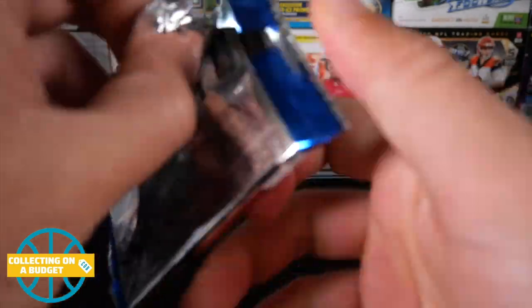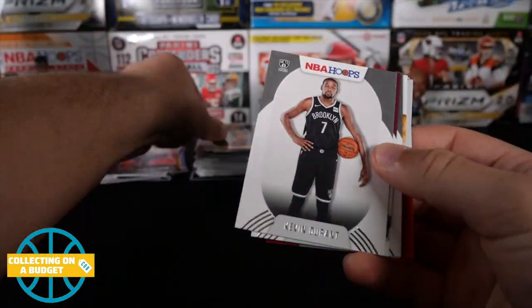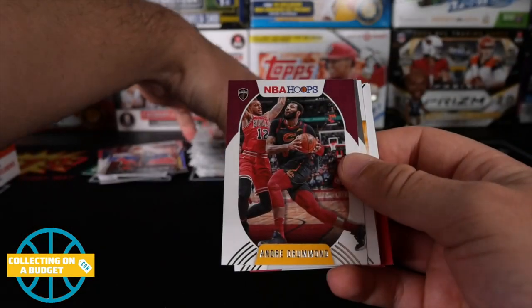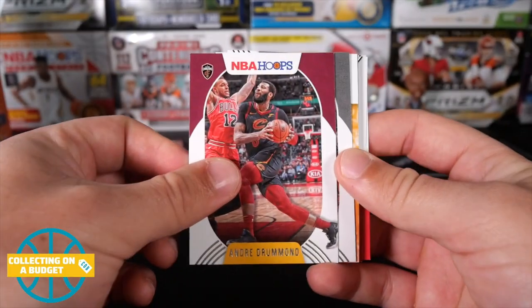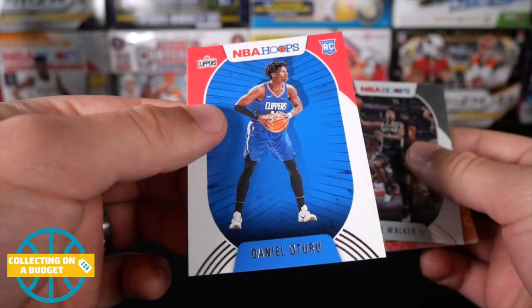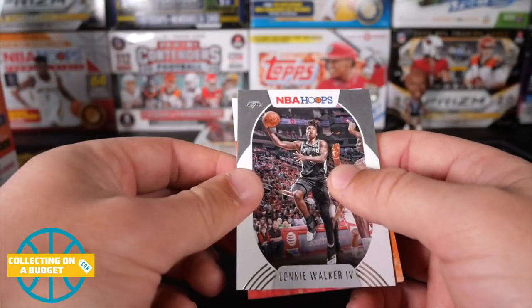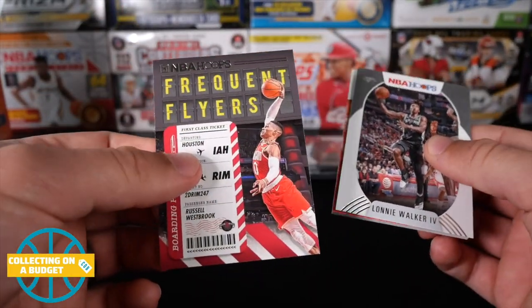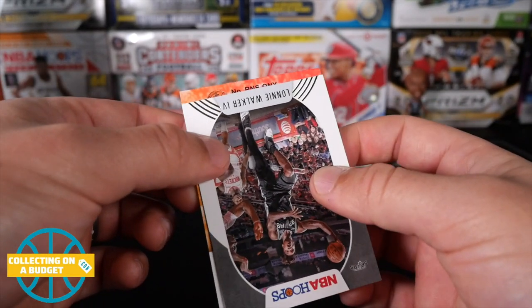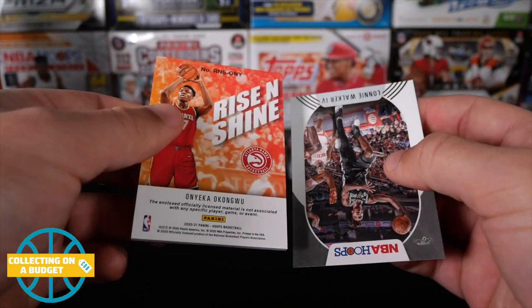Last pack here - let's see what we can get. Markieff Morris, KD. They've been using this KD picture for every single product forever. Andre Drummond, Deni Avdija. Pulling rookies from the back: Daniel Oturu and Malachi Flynn - I like Malachi a lot. Here's an insert, Frequent Flyers, Russell Westbrook. And our mem card is going to be... ONY... Onyeka Okongwu. No idea if he's hurt or not playing, but very nice.